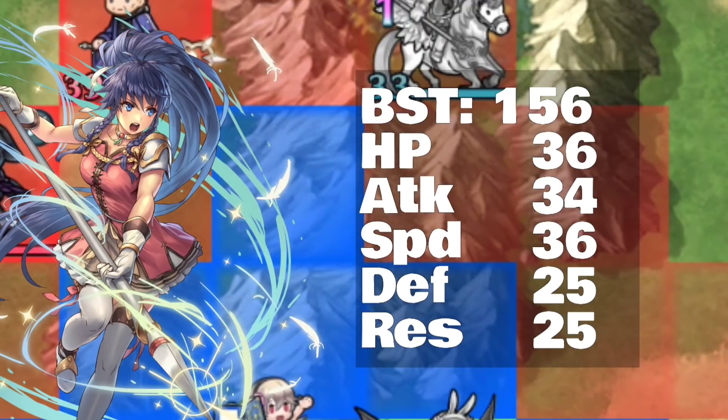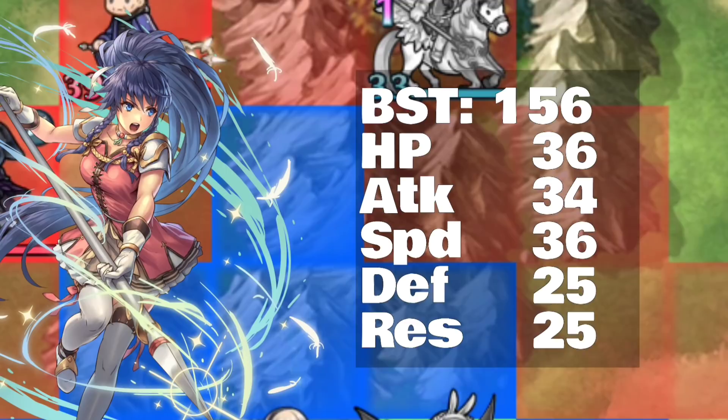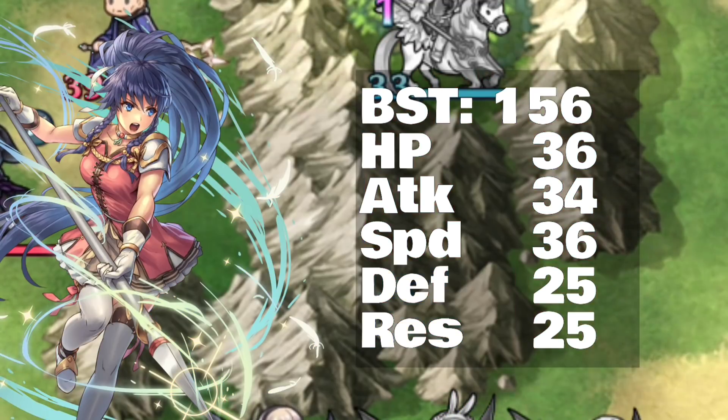Defense and resistance of 25 — that's nice on a flying unit. And hit points of 36. It's not the lowest in the entire game, but it's not great.